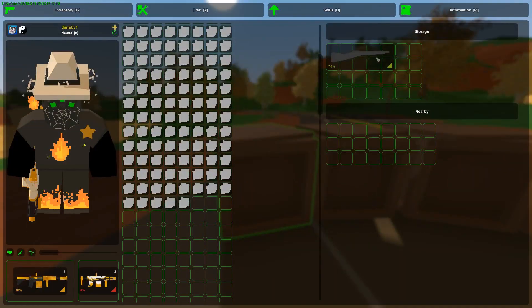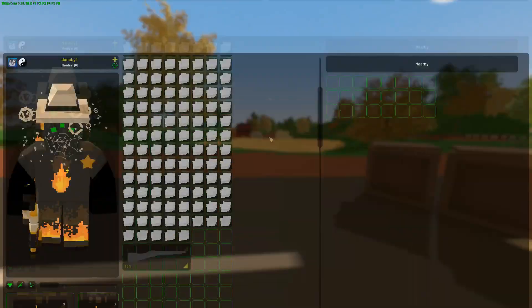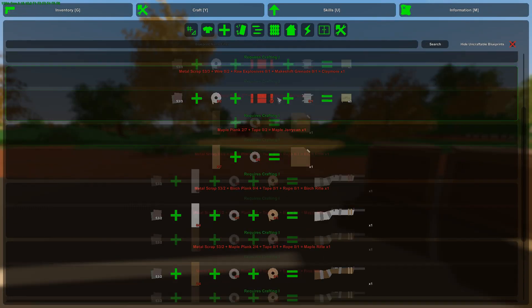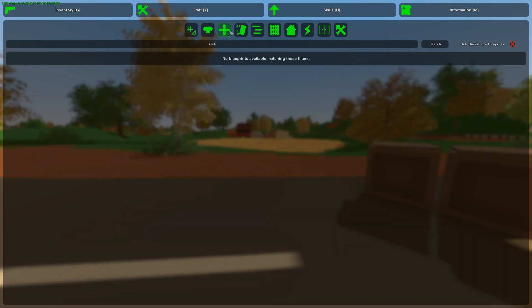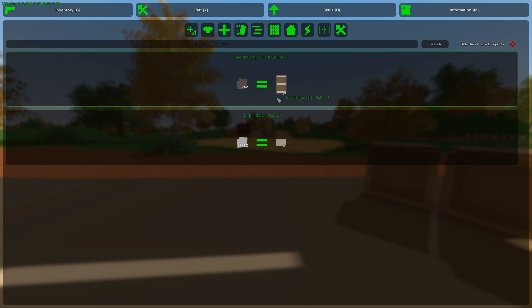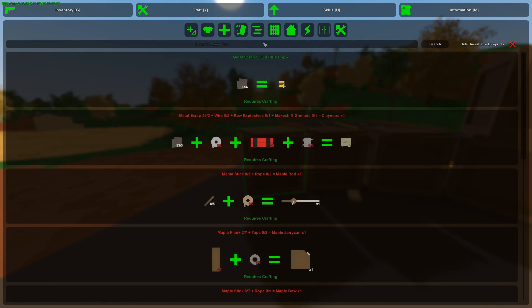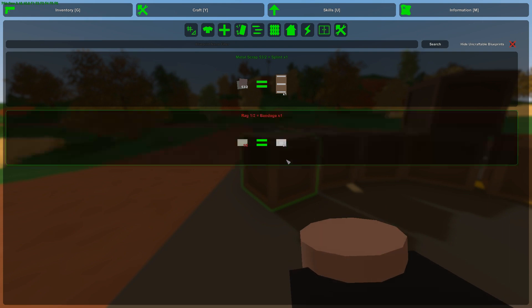Now I'm gonna take all the weapons out of the crates and see how much scrap metal we get. We got 53 scrap metal, which is less than the military zombies — so more cloth but less scrap. I'm also gonna scrap these paddles: we got 8 sticks and 2 planks.